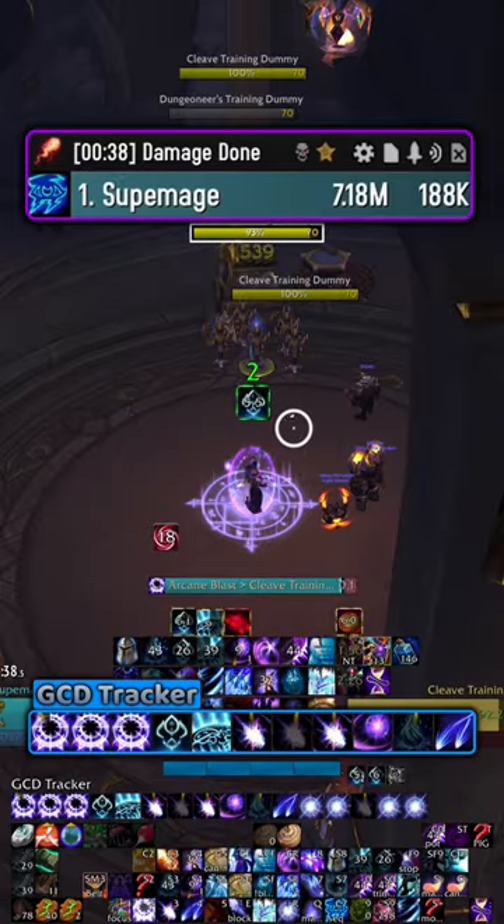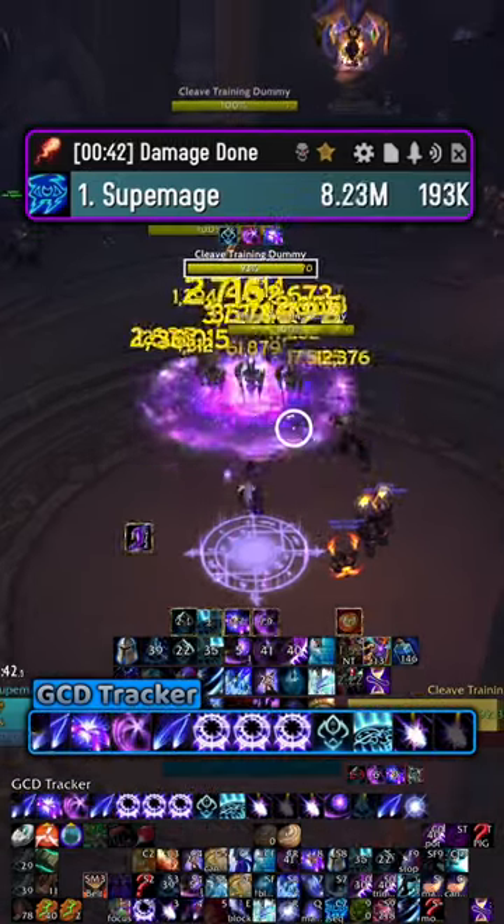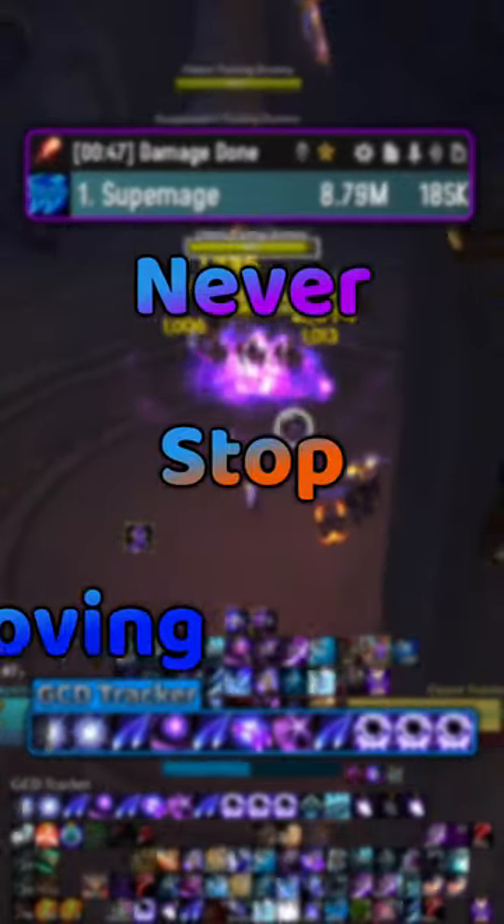This ramp allows Barrage to benefit from the 3rd and 4th Spark stack, and is the AoE ramp I've been using in Mythic+. Check the description for related explainers, and remember to never stop improving.